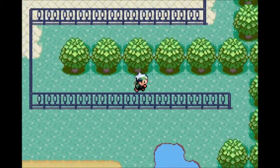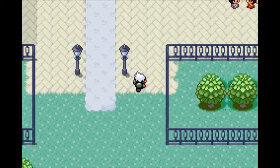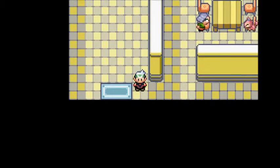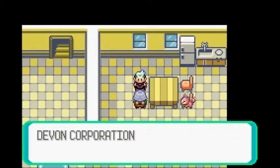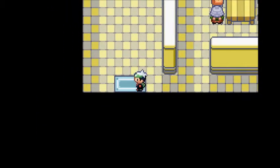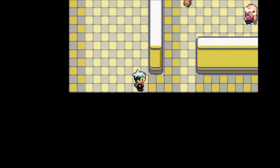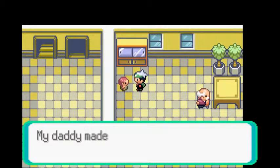I don't really use those that much because I'm not a battle strategist. I like just using super effective moves. I'm gonna see what this guy has to say — I can't run in here. Devon Corporation workers live in here, so maybe I should explore because I think they're an important company. Oh, this is a person — my daddy's working at the corporation, my daddy made this.